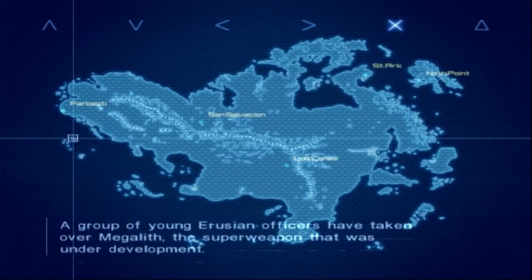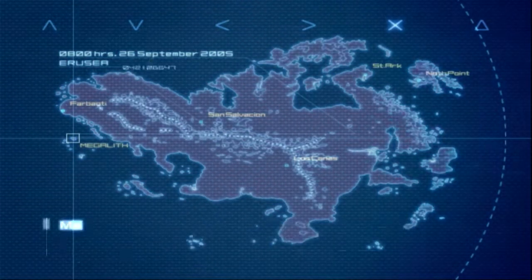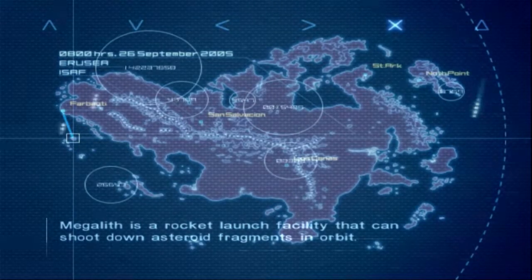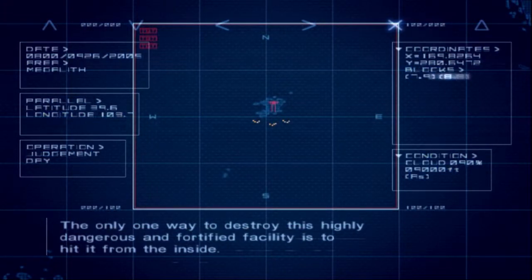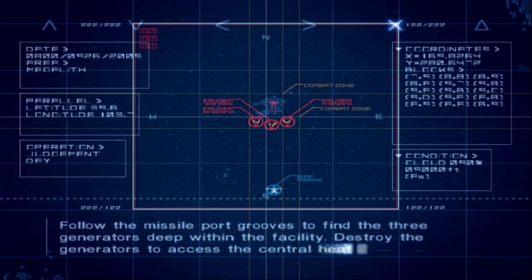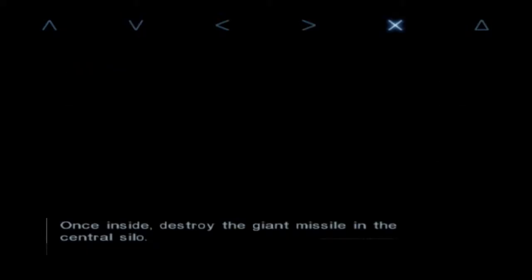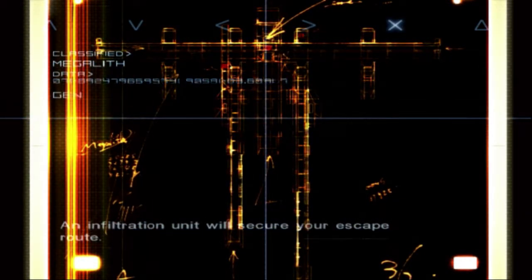A group of young Eurusian officers have taken over Megalith, the superweapon that was under development. Megalith is a rocket launch facility that can shoot down asteroid fragments in orbit. The only way to destroy this highly dangerous and fortified facility is to hit it from the inside. Follow the missile port groups to find the three generators deep within the facility. Destroy the generators to access the central heat vent. Once inside, destroy the giant missile in the central silo. An infiltration unit will secure your escape route.